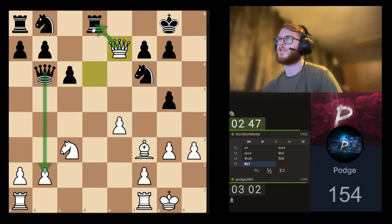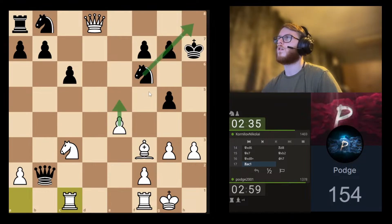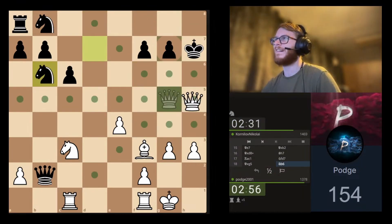If he takes this pawn, I just take the rook. Make it easier for me. Okay.